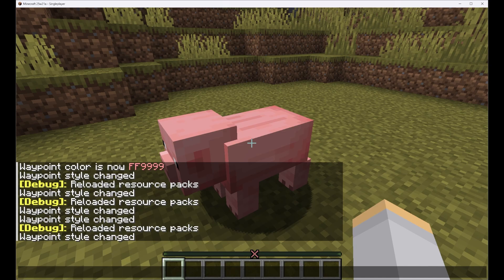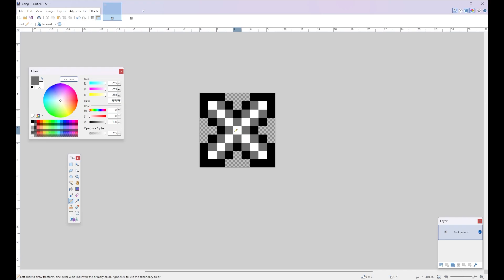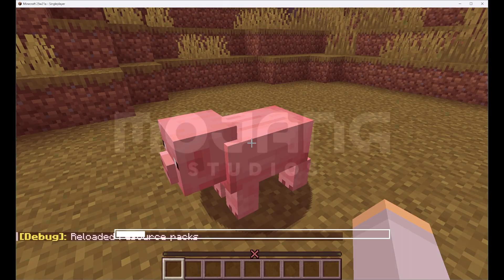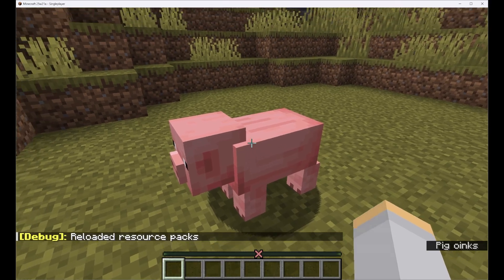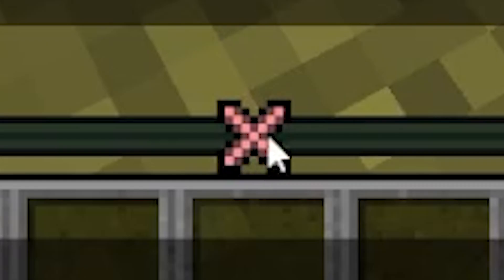And of course, if we wanted to, we could easily change this texture. Maybe we want to have a little bit of a gradient — I'll select that and make it a little bit darker. We can save it, go back to the game, F3+T, and our new texture shows up on screen. As you can see, the pixels that are in the middle between black and white on our texture show up as in the middle between our pink color and the black color in the game.